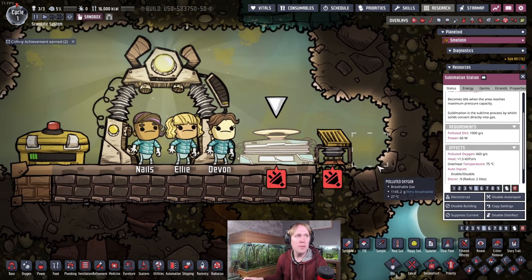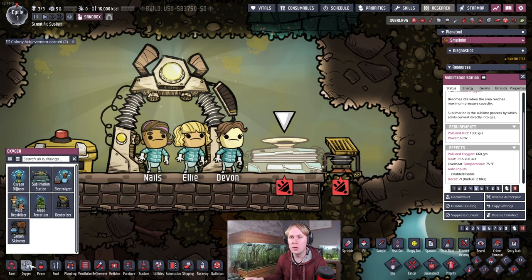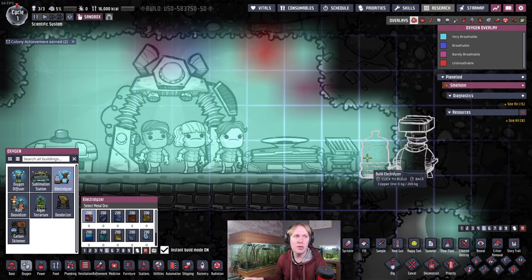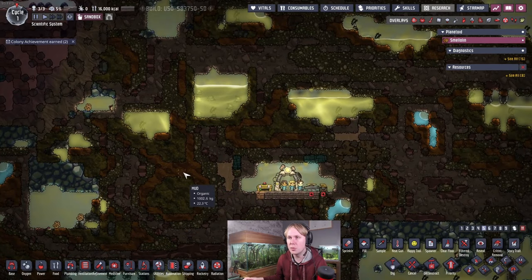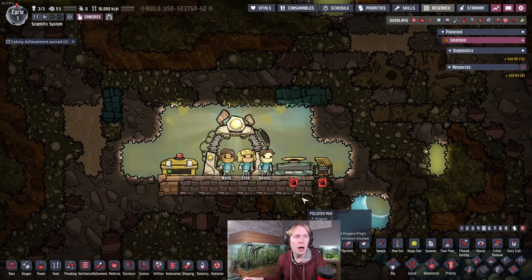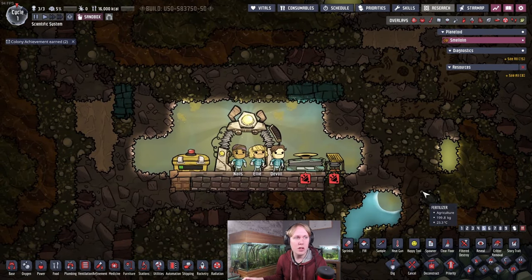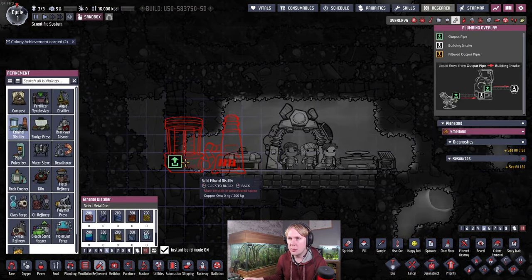This building is potentially very useful early game, but it's difficult to maintain a consistent income of polluted dirt to keep it running. Eventually you'll normally shift over to an electrolyzer. There are two main circumstances where you'd use this: A, if you're on a swampy start with hundreds of tons of polluted dirt and mud around the map; and B, if you're planting a lot of arbor trees and using ethanol distilleries, because the ethanol distillery produces an absolute ton of polluted dirt as well.